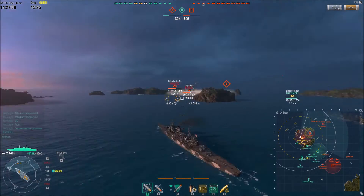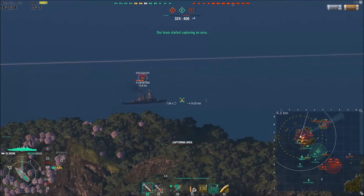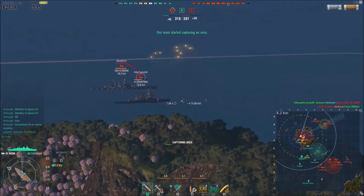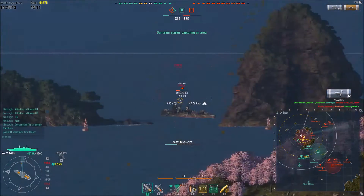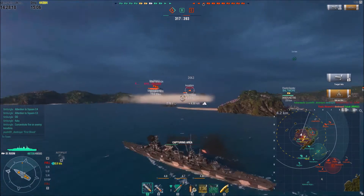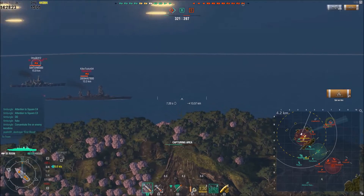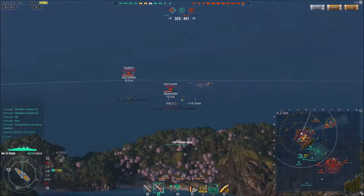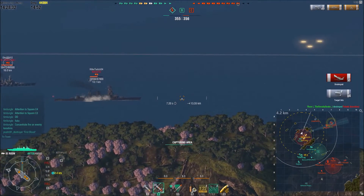They're staying bow-on after he launches torpedoes, utilizing their forward guns — for good reason. Our team took objective Bravo a little while ago, and we're now wheeling the enemy around, trying to push them out of objective Alpha. I get one last salvo off at the Fubuki before he goes behind cover, and I do set him on fire with six hits. Unfortunately he already used his repair trying to get out of there, so he will not be able to put the fire out — and we're about to secure the first kill.